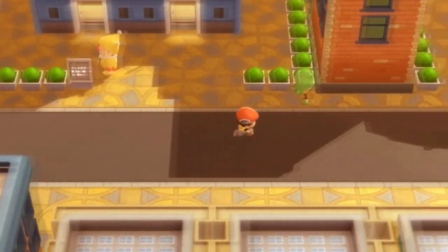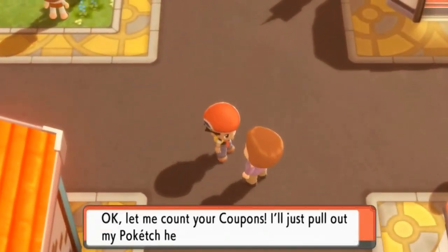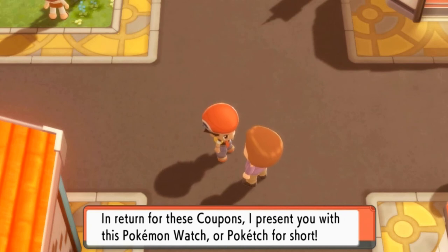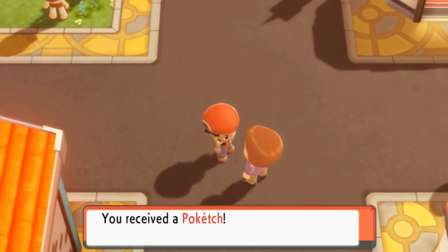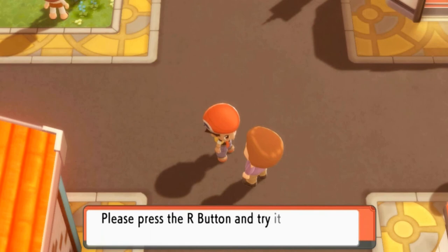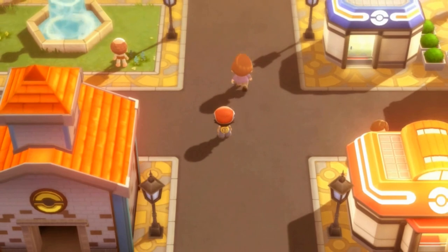Here we are back in Jubilife. Since we already got the coupons, might as well go ahead and talk to this guy to see what he gives us. He says, 'Let me count your coupons. One, two, and bravo — I say bravo! In return for these coupons, I present you with this Pokémon watch.' We got ourselves a PokéTech! You can add apps to make it even more versatile. Press the R button to try it out.